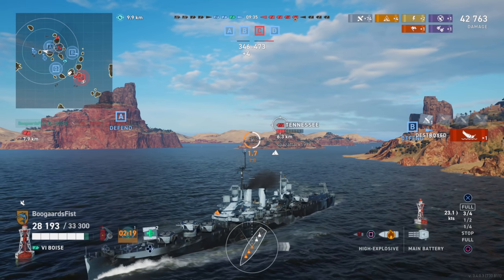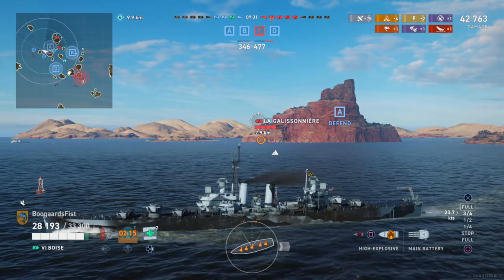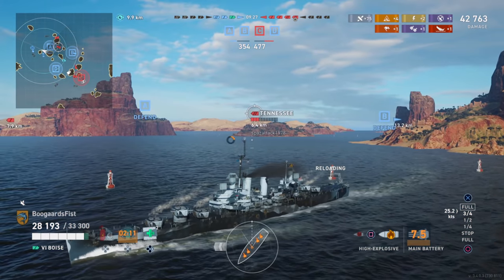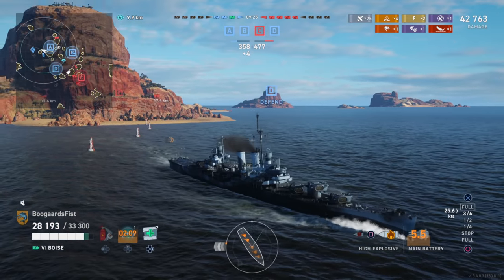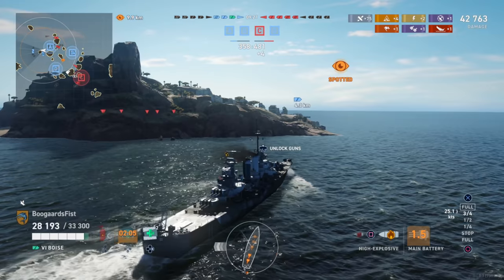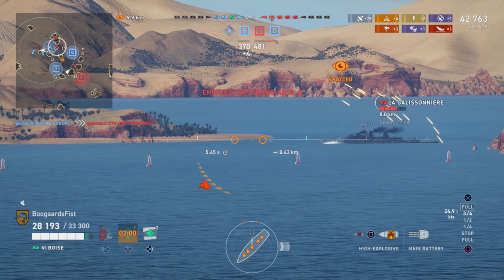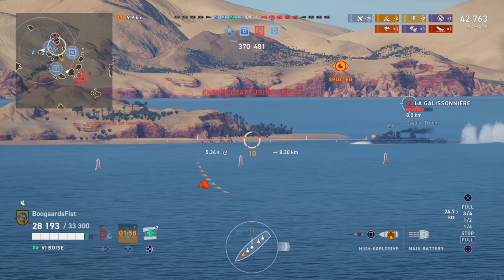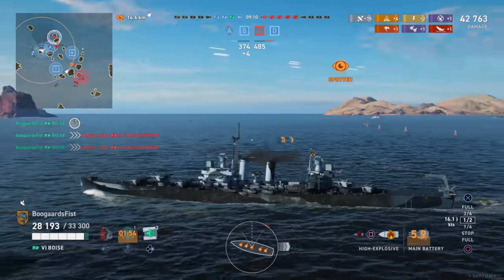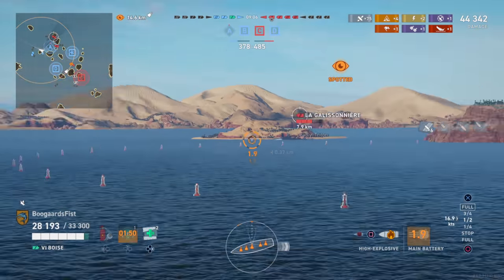Unfortunately we're down on ships, but we do have three caps to one. We had one destroyer sneak into their home cap — a risky play because on the map he's kind of cut off; red team has him cut off from the rest of the map. But it's actually a decent play, and we're never going to criticize destroyers for capping bases. That kind of relieves some pressure, but we are down ships and down on score, and they are flipping A cap as well.